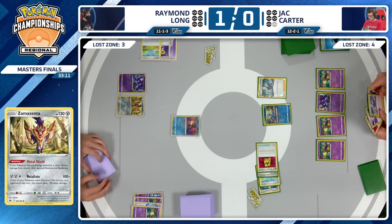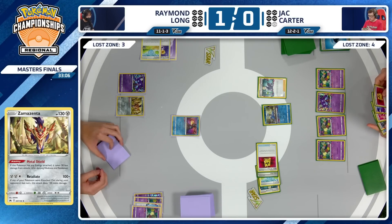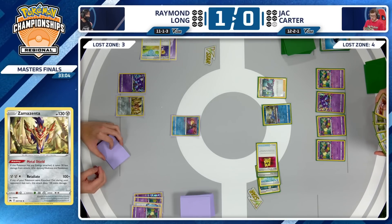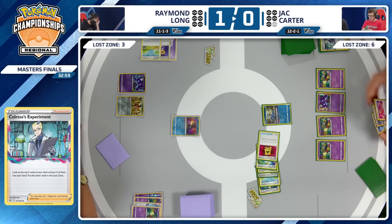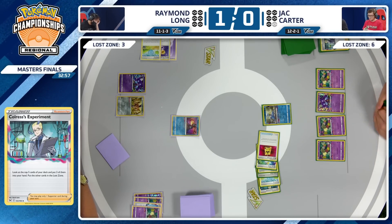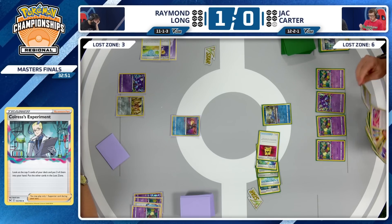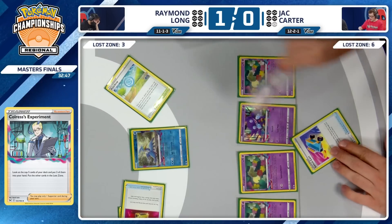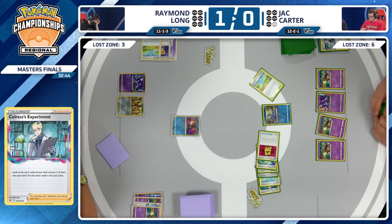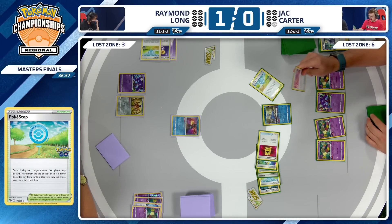Jack Carter has another Colress's Experiment — fighting another Colress's Experiment. That's all four Colress found in the first couple turns — one in the discard, one in play, one in the Lost Zone. Jack was probably more willing to let go of that first Colress's Experiment into the Lost Zone because he plays the Pow Pad, a way to get a couple Colress back so that even if he gets Roxanned later in the game, he'll be able to get those pieces. Pokestop for three item cards — he's done it again, multiple times on our stream.